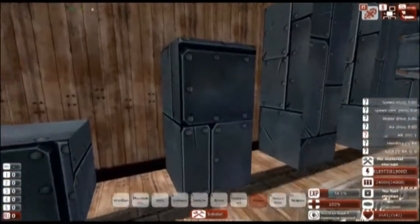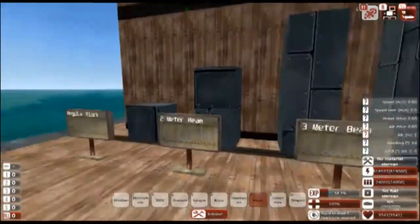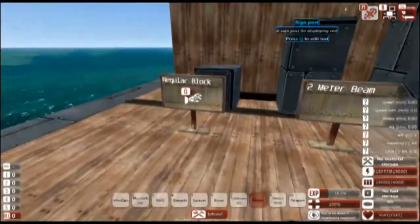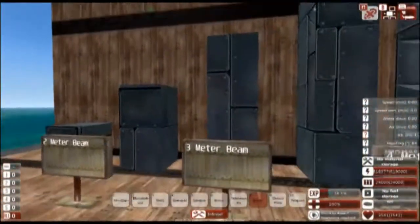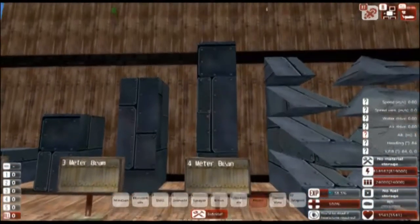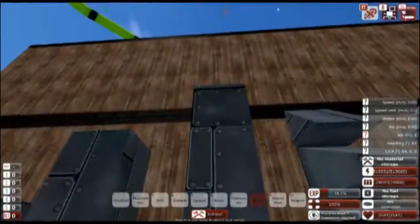We've got our 2 meter beam, which is basically just two of the regular blocks but as one block. We've got our 3 meter beam, and our 4 meter beam. The purpose of having the 2, 3, and 4 meter beams is because you don't want to make your ship entirely out of 1 meter blocks. Building with 4 meter blocks is not only easier and faster, but also easier on your computer. This used to be a much larger problem when the game ran on Unity 4, but since upgrading to Unity 5 it's less of an issue. Still, it's good to build with larger blocks if you can.